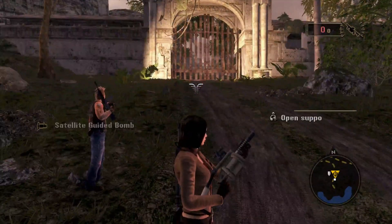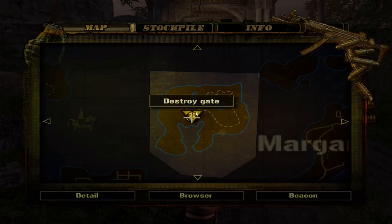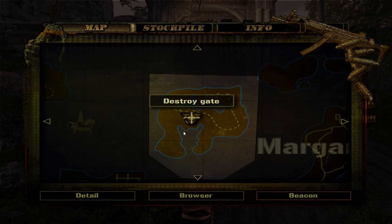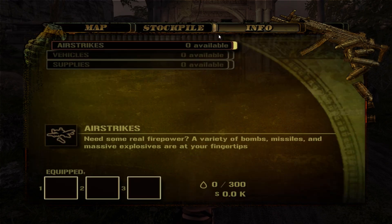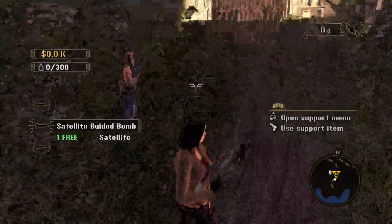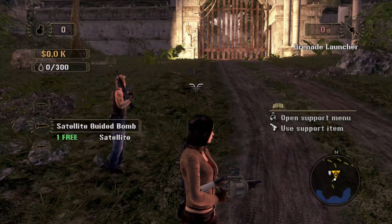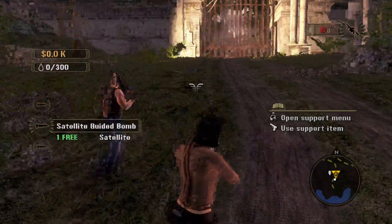There's no game audio in the background because I wasn't planning on using this footage as a tutorial video, but I want you to know it's possible. I may even stream a session on Twitch so anyone who needs help can join. We look at the different firepower options available — and oh, look: a satellite-guided bomb. Trying to switch between options to see what we can do.